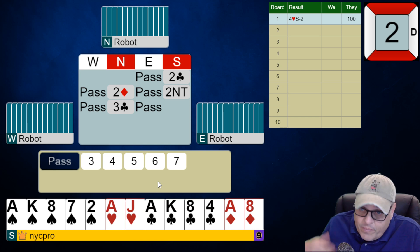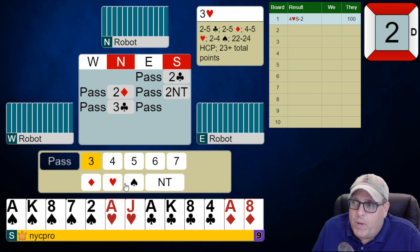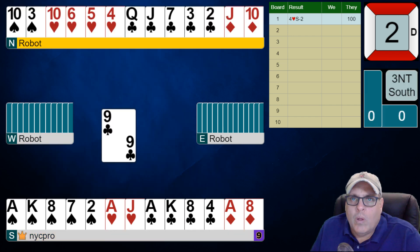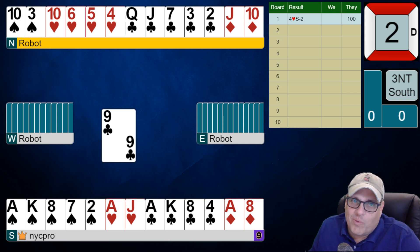Now partner has a perfect idea of not just the range of our values — 22 to 24 — but the shape of our hand. We're going to answer three spades; partner's bid three no-trump and we are going to stick there. No need to get too excited, folks — you've shown this massive hand. Look at your partner's hand: that's what you can expect. They know how many points you have and they're going to place it at the right level. This looks pretty darn good — how many winners can you count? I can count nine winners.